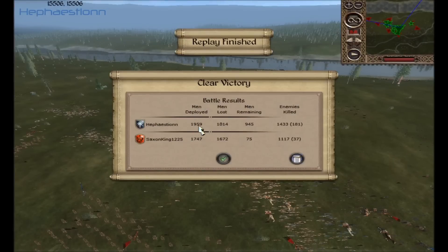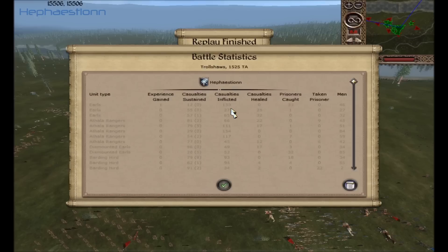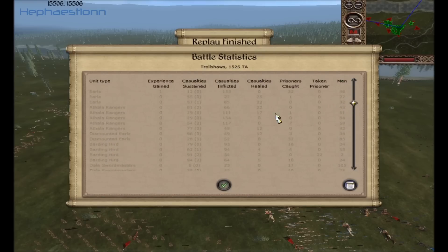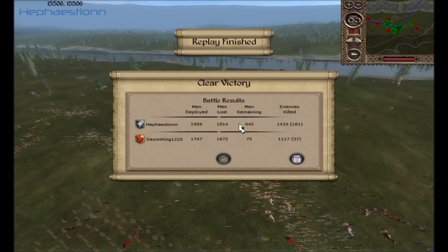I had more men than him — for once I actually had more men on the field. Normally I'm the one with a hundred or a thousand less men. I lost 1,014 men and he lost 1,672. My kills: 1,033 versus his 1,017. My leader squad of Earls got 153 kills, and my Amphilo Rangers got 154 kills — they won by one shot. That's something I always like to note.